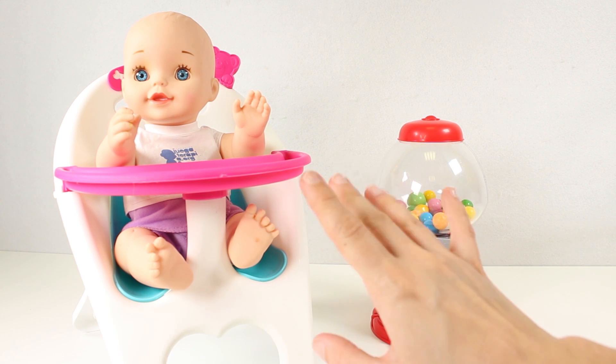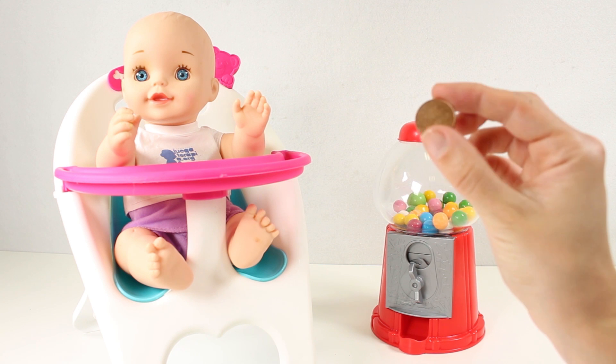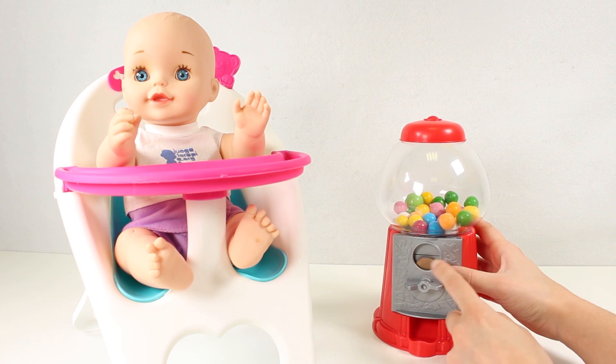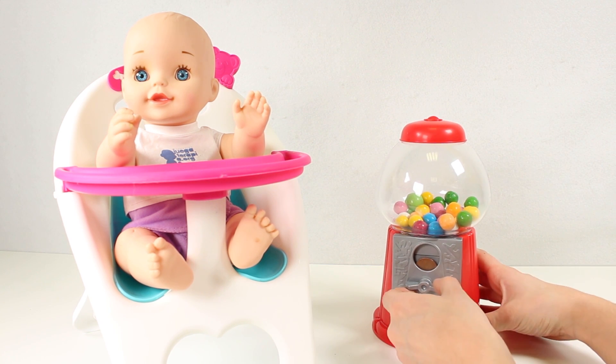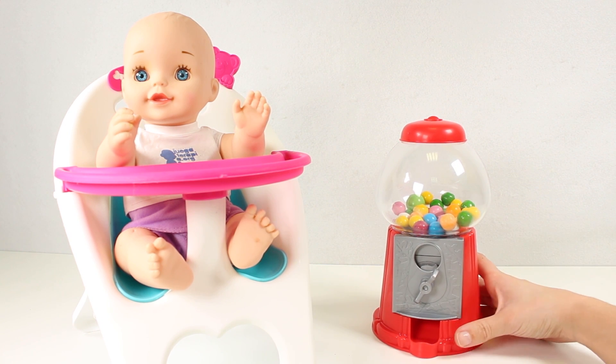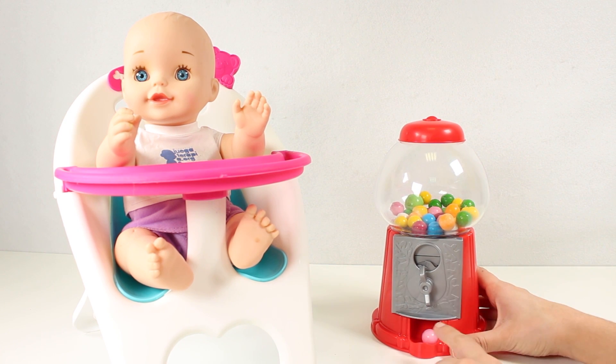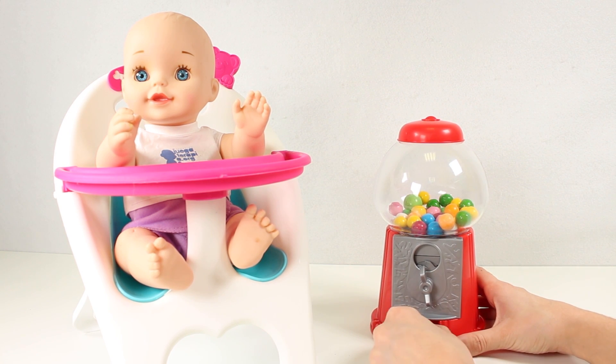We're going to be blowing big bubbles using our bubblegum here. For this, we need some money. Come on, let's put the money in our machine here and turn, just like this guys. One more and some bubblegum should come out. There we go — a bubblegum in the colour pink. How awesome!